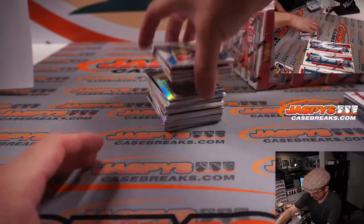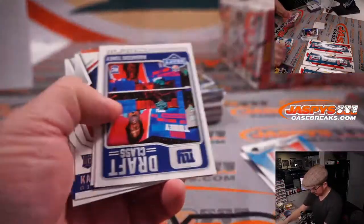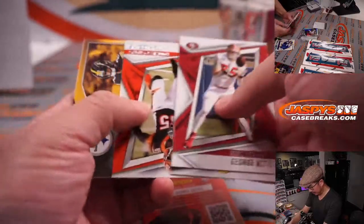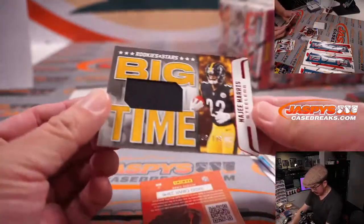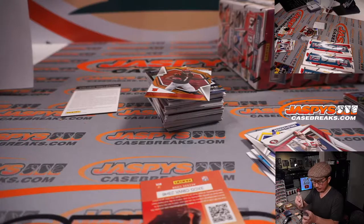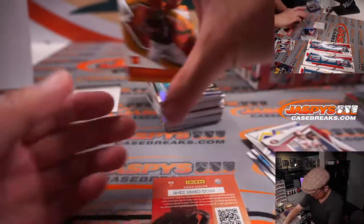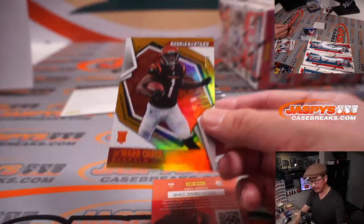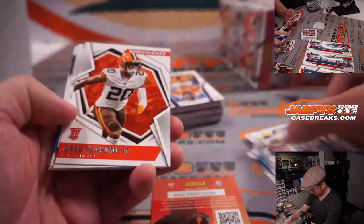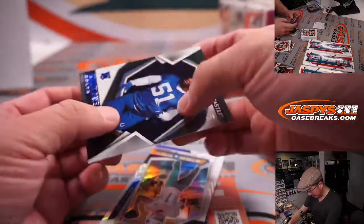Alright, next box — another redemption. He's got some cards left, you can make some guesses for bragging rights. There's Big Time Jersey, 108 out of 199, Najee Harris, Steelers — going to go to Adam. There's Ja'Marr Chase right here. Great season for him. And there's a three out of five Quiddy Pay.